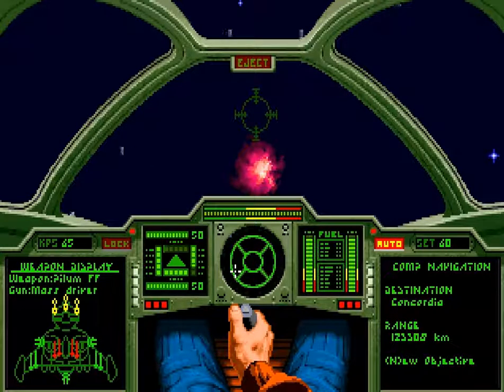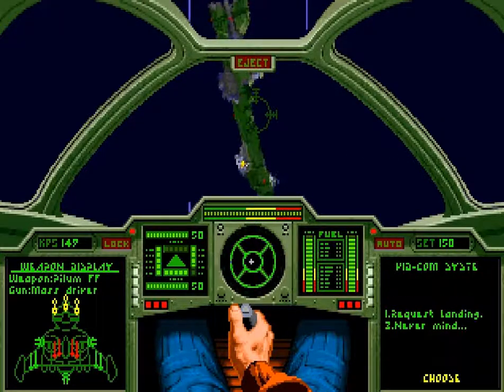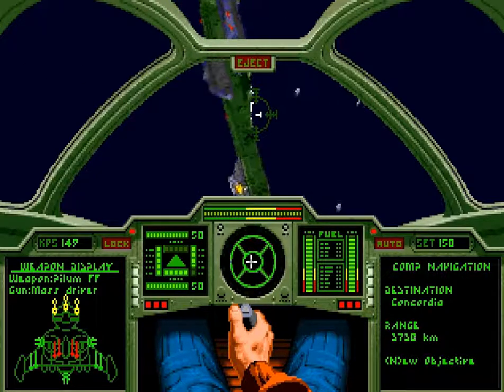Now we can return to the Concordia and not smack into it. Affirmative, you are cleared to land — with no front armor.